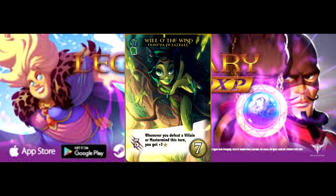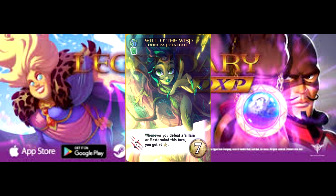Last stop on our Danea Jungle Cruise is Will-o'-the-Wisp. Seven recruit gets you five attack, which is respectable on its own, but you also get three recruit any time you defeat a villain or mastermind the turn that you play it. That's really sweet. You can potentially leverage that to get yourself another rare or a number of lesser rarity cards to fill out your deck and start hitting hard. Because of that potential, I would say that this is a top ten card in the core game.